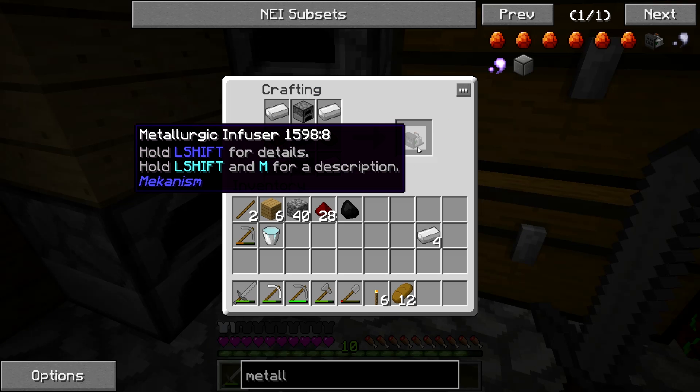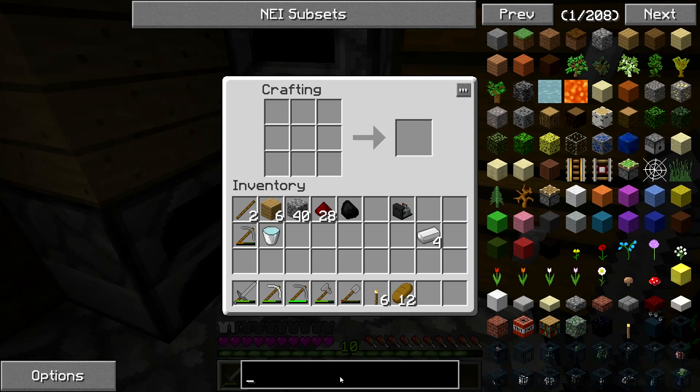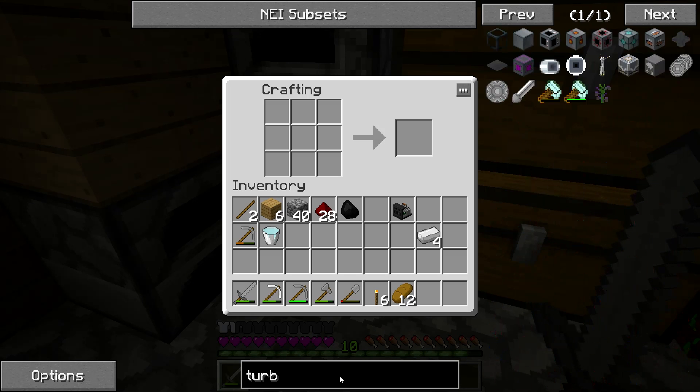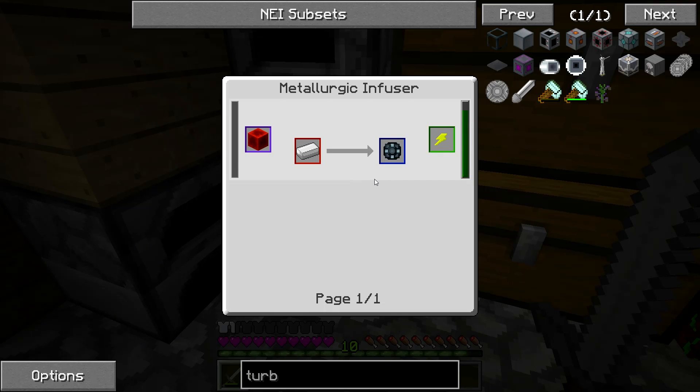But then how am I going to power the thing? Mekanism wind turbine, I guess. But then I need power to... How do I generate power to start with in Mekanism? How do I do it?